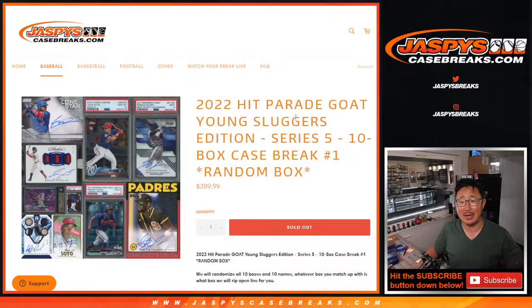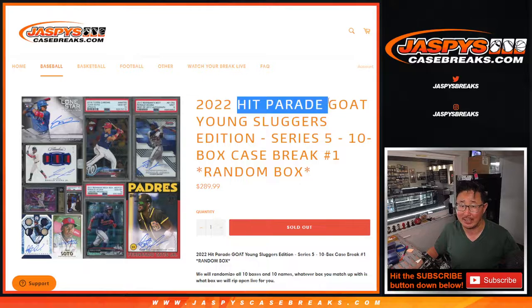Hi everybody, Joe for jazbeescasebreaks.com coming at you with 2022 Hit Parade Goat Young Sluggers Edition Series 5, 10 box random box break number one. The only break we have for now, but keep your eye out on jazbeescasebreaks.com — we're always getting stuff from Hit Parade.